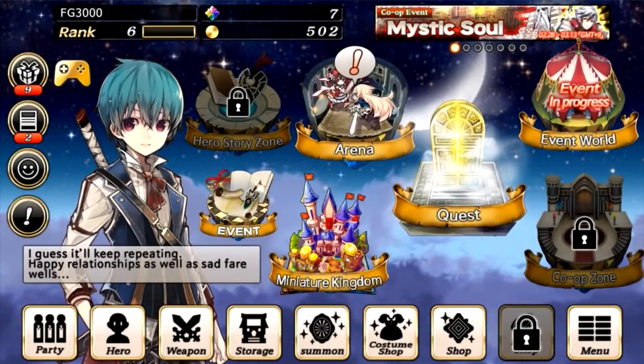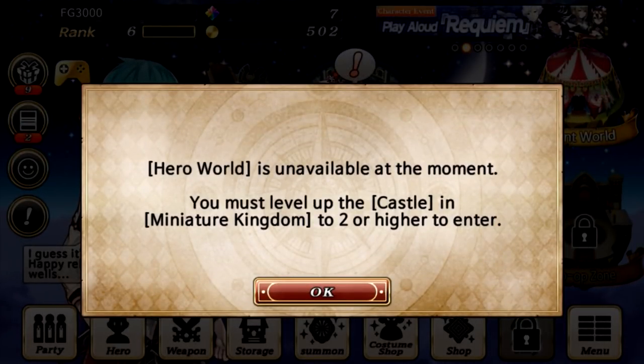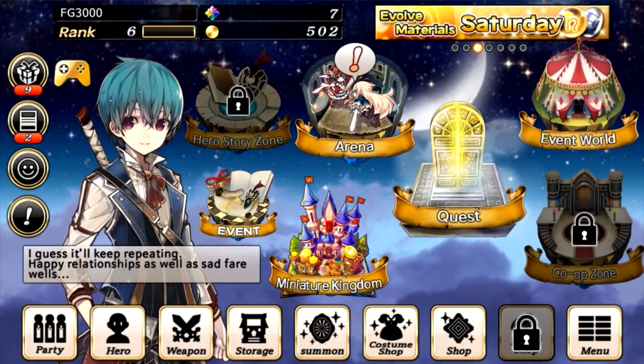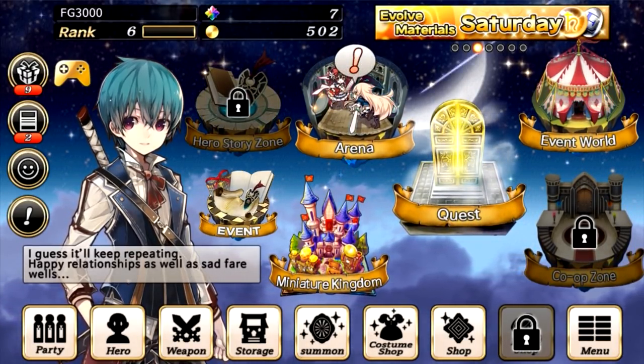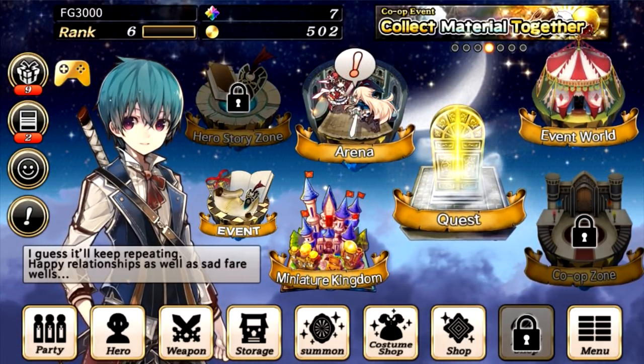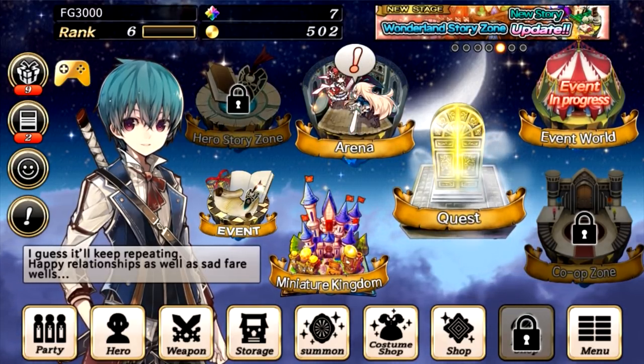There's also another feature here called Hero World, which is story-based. I bet this is very similar to Valkyrie Connect, where certain heroes have a story that you can go through to get more rewards. But I'm just guessing. But that's Grimm's Notes.